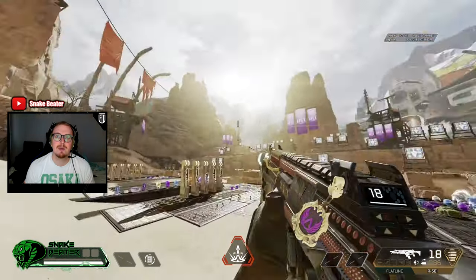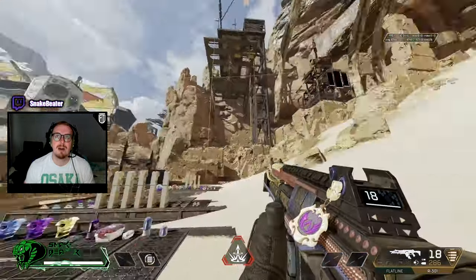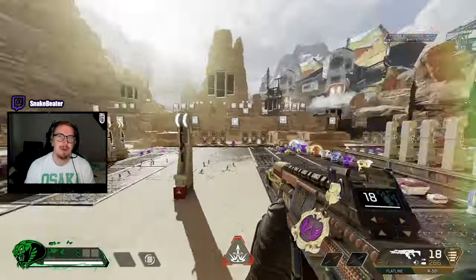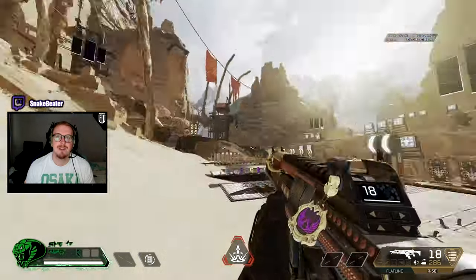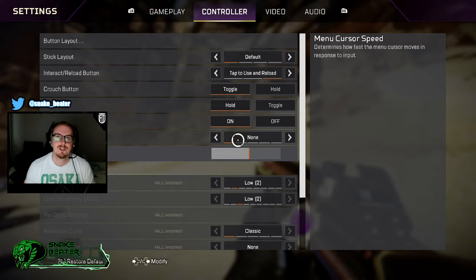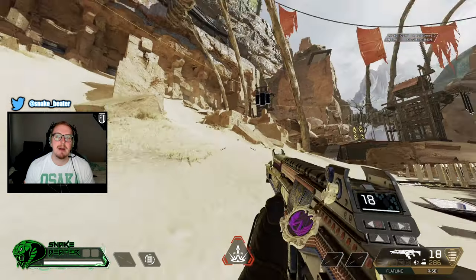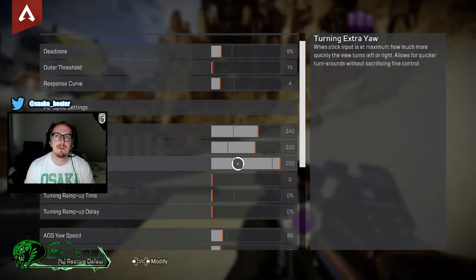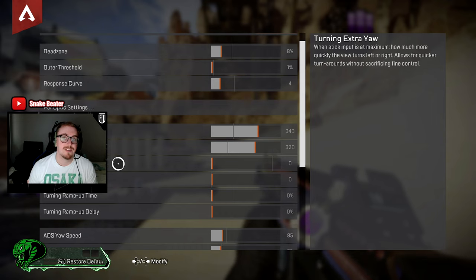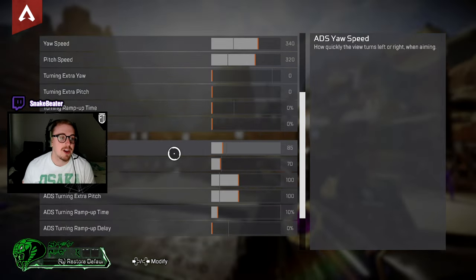The delay setting controls how long it takes for extra yaw or pitch to kick in. If you turn slowly it's not very fast, but if you hold it down for longer, it pings off. It will add that delay before the extra speed kicks in, which can help if you're in a controlled turn but need to spin around quickly.